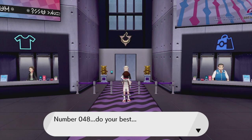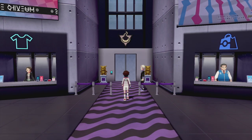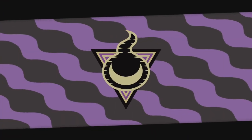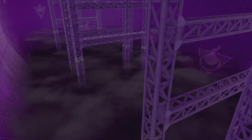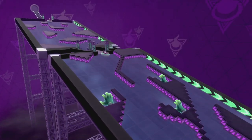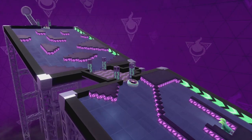Number 048, do your best! Now let's start our gym mission and hopefully defeat the gym leader. The logo seems to be a Ghost type gym from all the colors and everything.